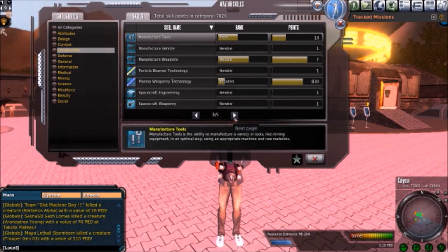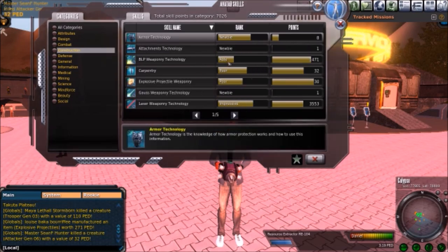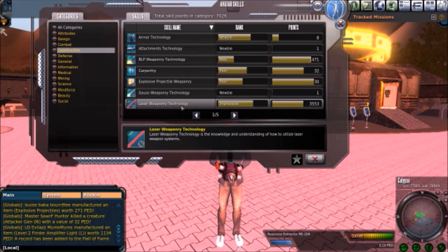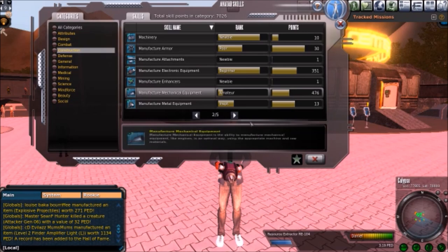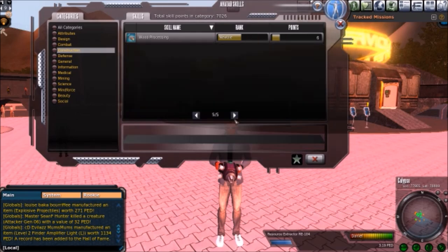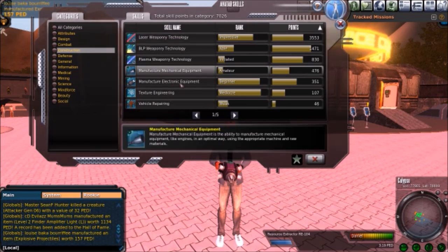Next up, crafting — this is important. You get skills that help you build different things like wood processing and vehicle technology. A lot of people will skill up in BLP weapon technology or laser weapon technology, which you can get from hunting. You want to go with manufacturing — electronic equipment, mechanical equipment. There are components somewhere in the list too; they may have changed the name of it.